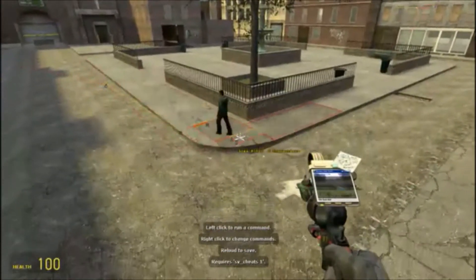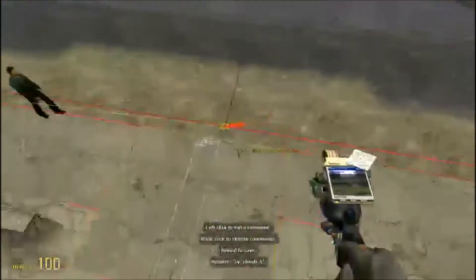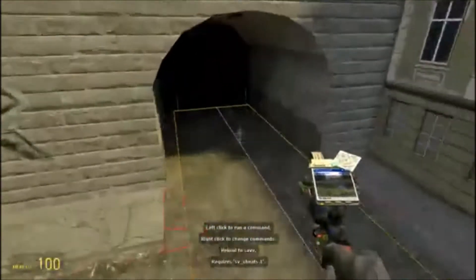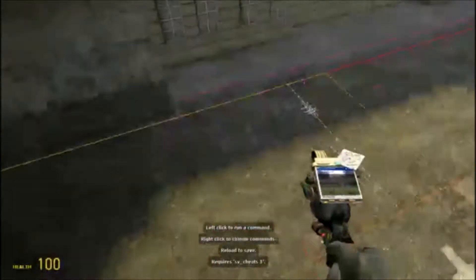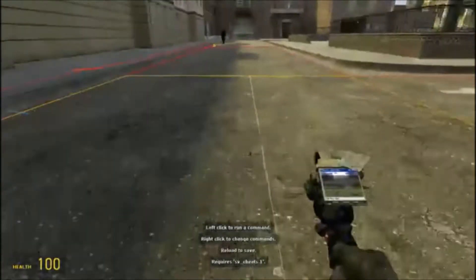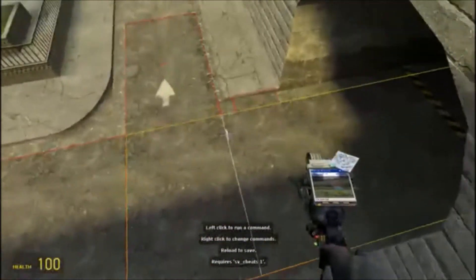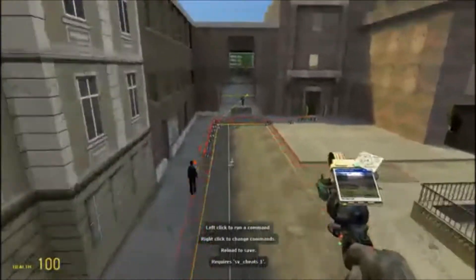We have some NPCs walking around minding their business, but we don't want them to walk into the street willy-nilly, because that's not what people do. So what we're going to do is mark these areas as a Void, which is the bottom right button here. Select that mode, and now if I left-click, you see a little exclamation mark appears in this area. I'm going to go ahead and do that for all the streets. Not only will they no longer attempt to walk in this area, they will no longer spawn in this area either.